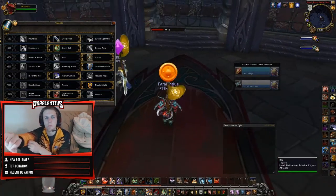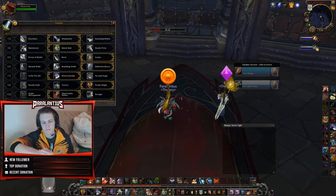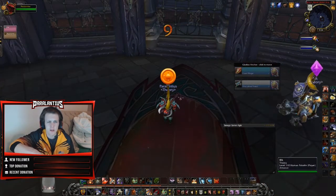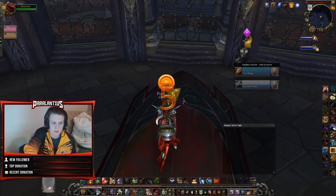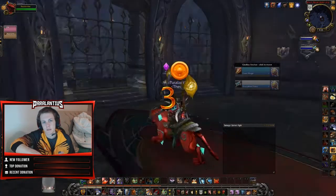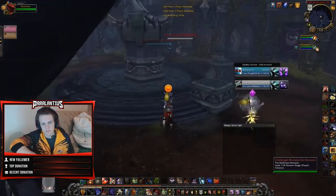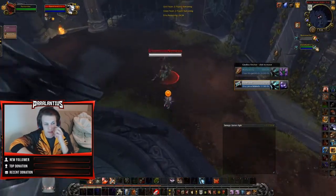Hello and welcome back, bringing you the next installment of spec overview — it's going to be Fury Warrior, just to follow Arms. It's a fairly easy one because a lot of the cooldowns overlap, so it's generally just a slightly different version of warrior. The playstyles are quite different and the comps are quite different, but it's generally very similar in the background.